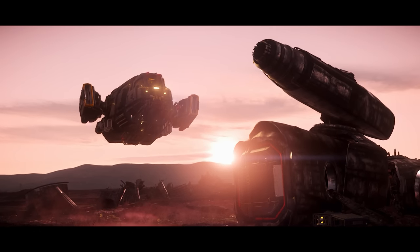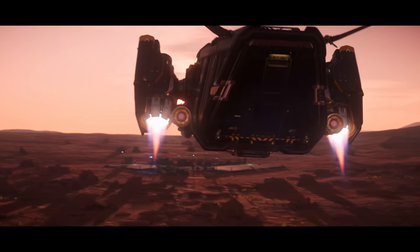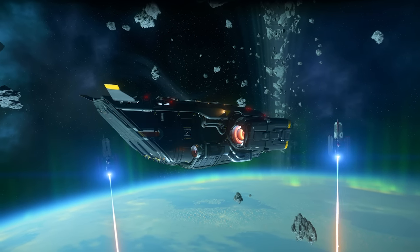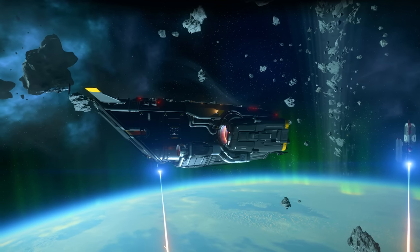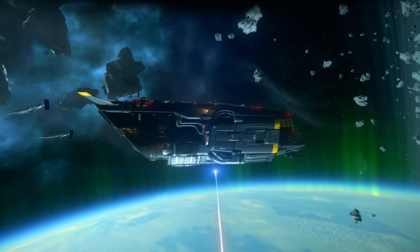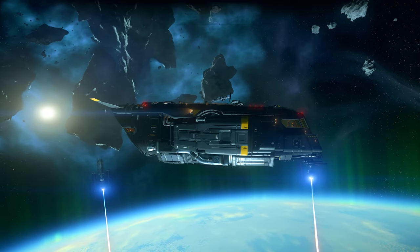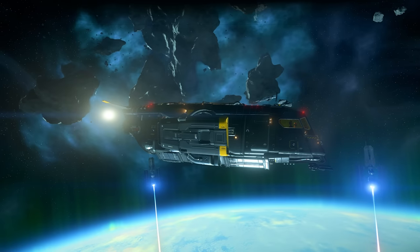Hello and welcome to a Star Citizen Drake Cutter Ship Buyer's Guide, going over all you need to know about this interesting new straight-to-flyable starter ship. The Drake Cutter is a single-person starter ship that focuses on being able to do various tasks from small-scale cargo hauling, delivery, and very light combat. Its defining points are that it's a cheap, solid starter ship with a big interior for its size and class, designed from the ground up to be tough, versatile, and user-friendly — the perfect ship for fledgling pilots looking to find just how they fit into this verse of ours.